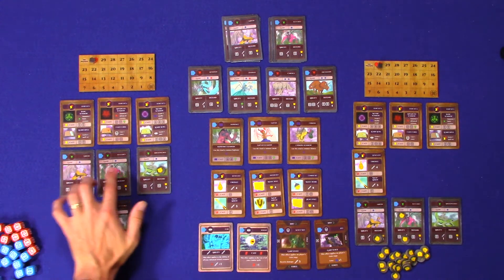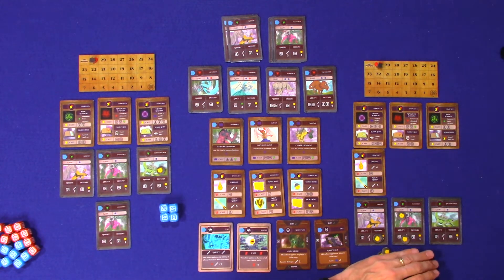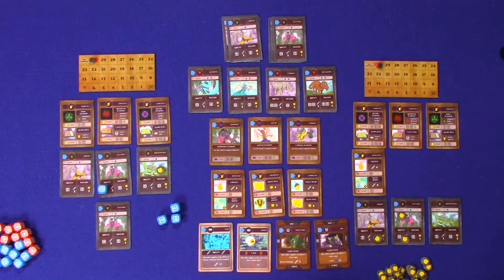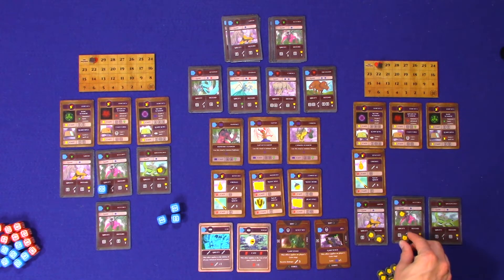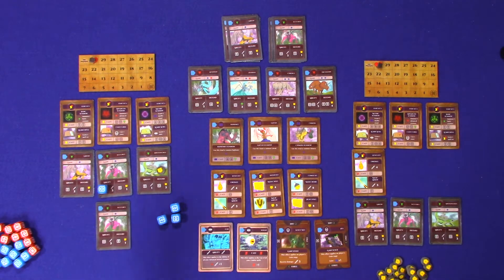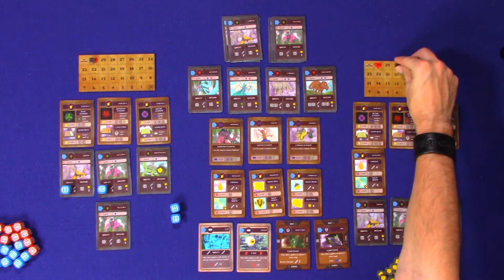Back to player one: we have four gains, so we roll four dice in the gain stage. We're going to use this symbol on the Succubus to do a three attack. This would do damage to the opponent unless they respond with defense tokens — player two discards their three defense tokens to block that attack. Player one then uses another die for a two attack; player two has no defense left, so they take two damage, bringing them down to 28 health.